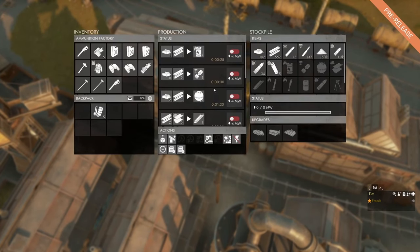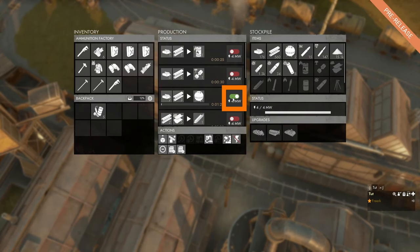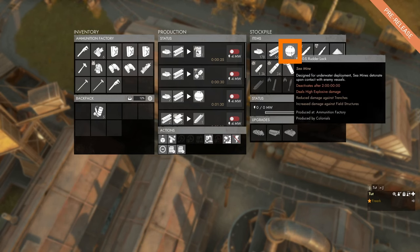If we have both heavy explosive materials and construction materials in the stockpile of our ammunition factory, we can turn on the recipe and that will start producing sea mines. To turn off production we simply click the button behind the sea mine recipe to stop it. In the stockpile we can see that we have two sea mines.